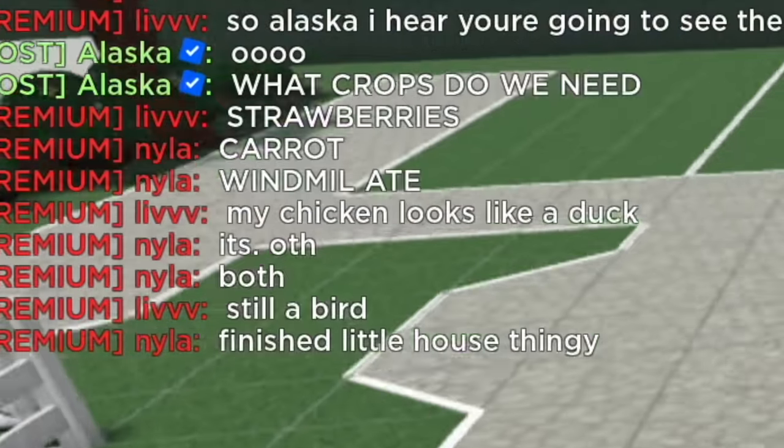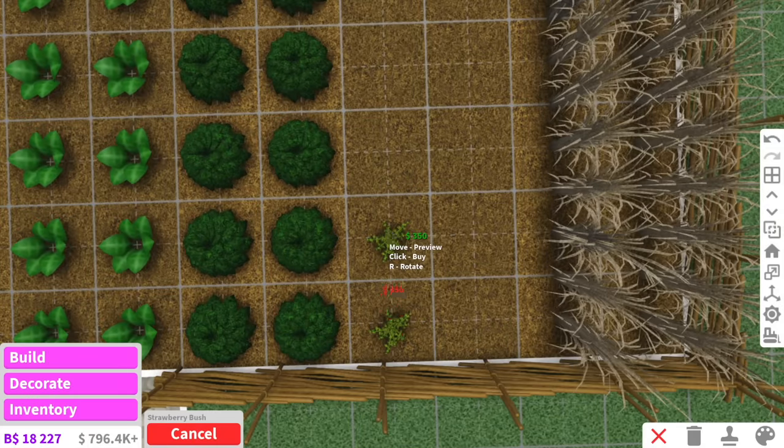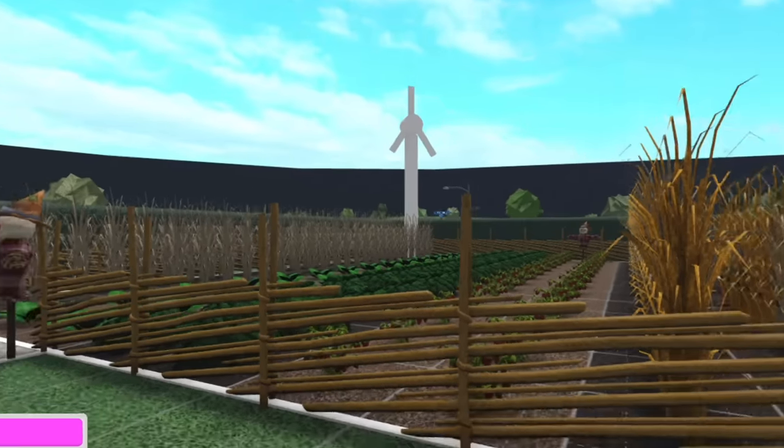Nyla said 'finish this little house thingy' — oh that looks so cute! And the last thing we can add in here is some strawberry bushes. Oh, we also need a scarecrow — we'll add a little scarecrow at the back here. Call him George. Just don't look at the windmill please.